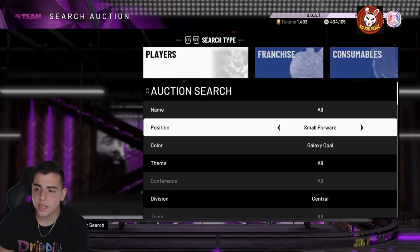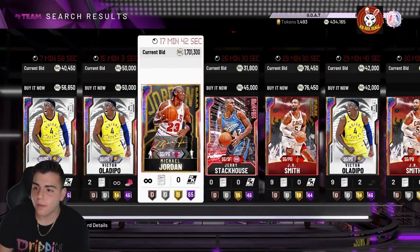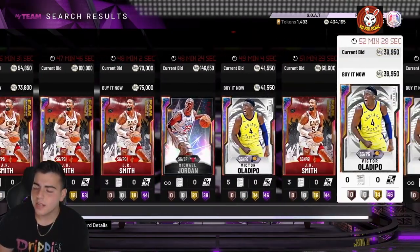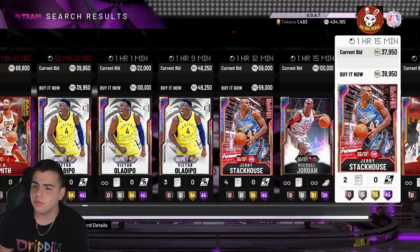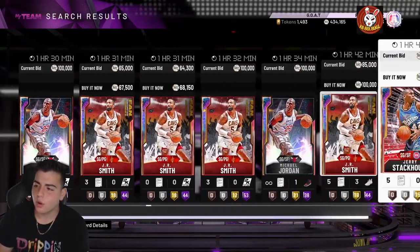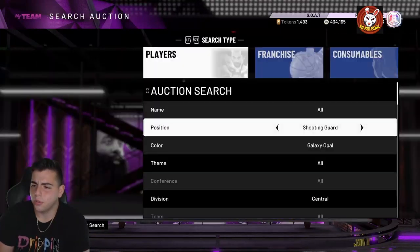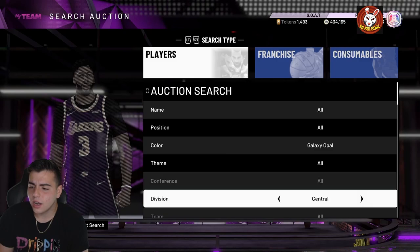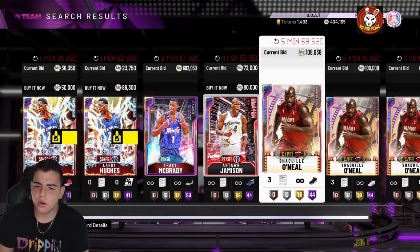For shooting guard you can get Galaxy Opal Jordan, which is great. You just need Stackhouse, JR Smith, and Victor Oladipo to enable it. You could get gold Jordan, but since you can just do galaxy opal overall filter, the shooting guard-specific filter isn't really worth it. At point guard there's nothing special.